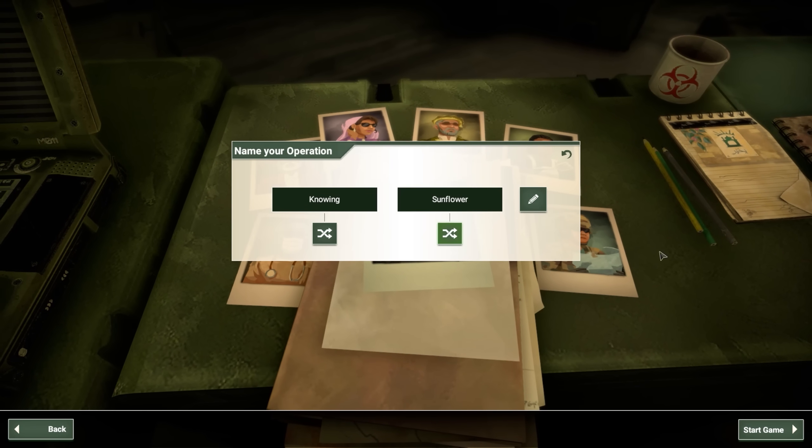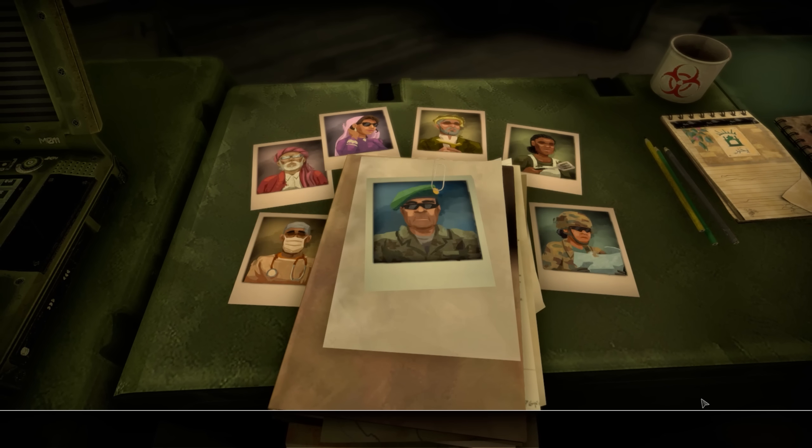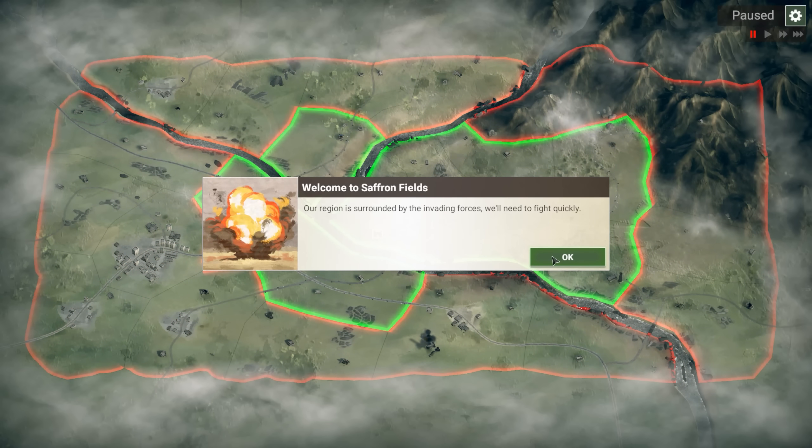My normal setup at this point, and we can't even choose our difficulty. We are the Knowing Sunflower. Let's begin. Saffron Fields, you say? I really hope this isn't mega brutal difficulty, otherwise this is going to get a little bit too easy.